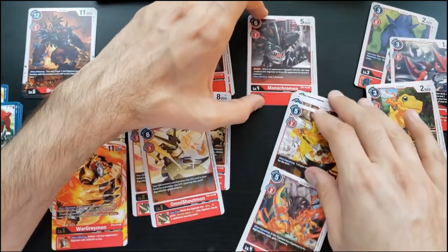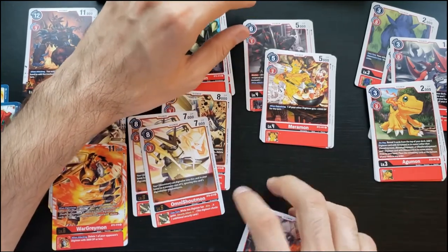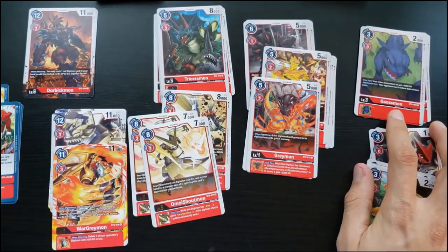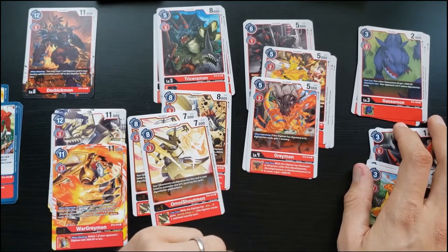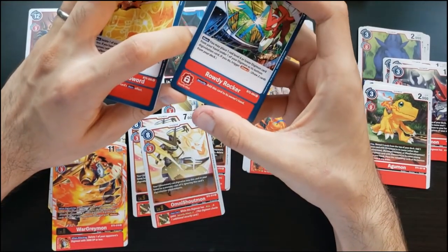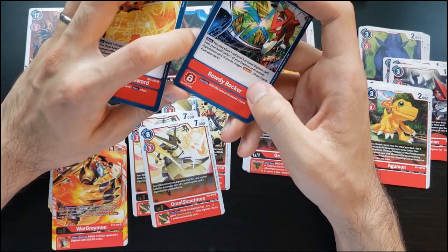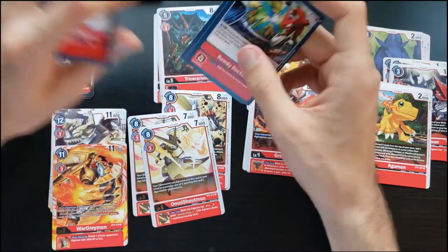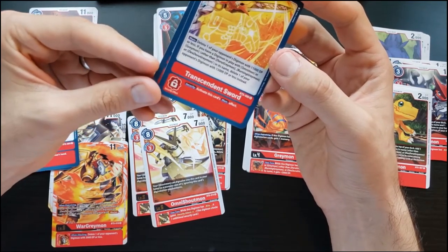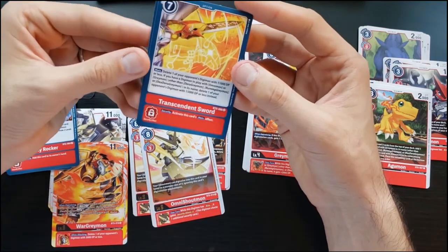Meramon: when digivolving, one of your other Digimon gets plus 3000 DP for the turn. The Rookie Gausmon boosts other Gausmonsmon by 3000; on your turn or your opponent's turn, they can't reduce digivolution costs. For options: Rowdy Rocker — place one red level four Digimon card from your hand under one of your Digimon as its bottom digivolution card; if you do, trigger draw two. Transcendent Sword — kill something with 11,000 DP or less; if you have an Omnimon or Greymon, kill something with 15,000 DP or less — really strong removal.